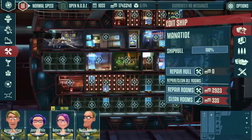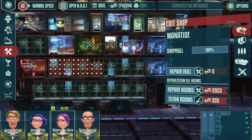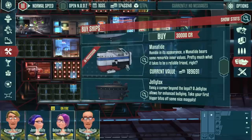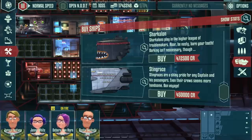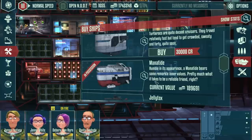Let's jump into the ship editor here. The Manatide is the mighty ship I have, but I'm actually thinking about buying a new one because look at the ridiculous amount of money I have — 1,742,248 credits. Let's go to the ships here. This is the one I have, and this is the best one — the Stingray — or it should be. The Shark Alarm is the most expensive one though.